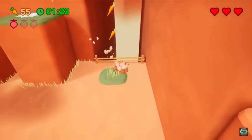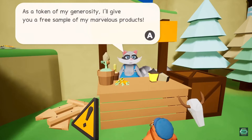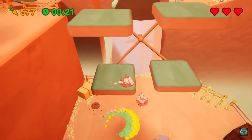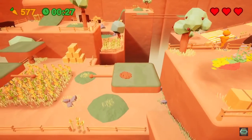I'd just like to take some time to talk about the hub world, Peaceful Plaza. It's so wonderful and charming and there's so many things you can do. You can customize how you look by paying this raccoon back with carrots you've collected in the levels, or go ahead and race against some mecha moles after you've completed a world. It was just really charming and fun to come back to after a level.